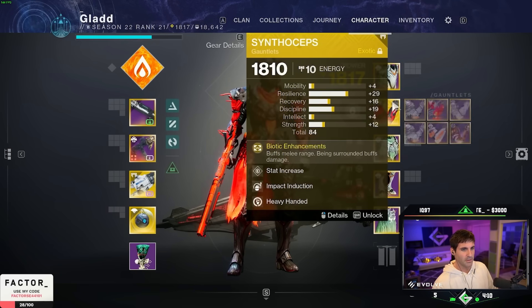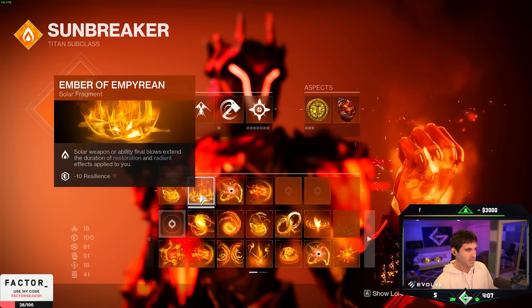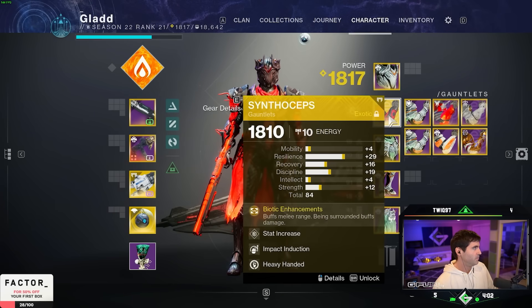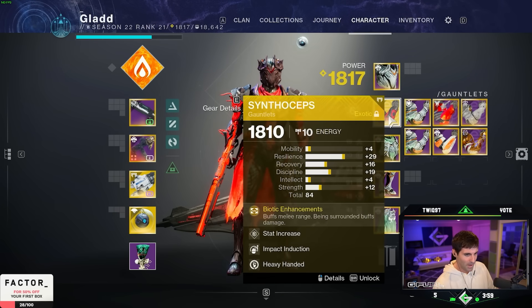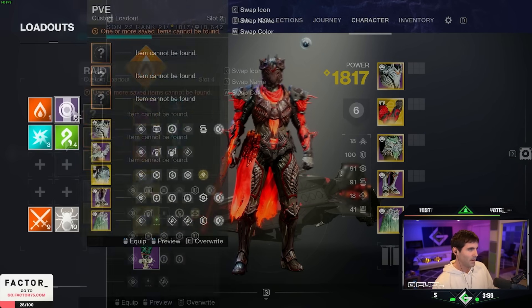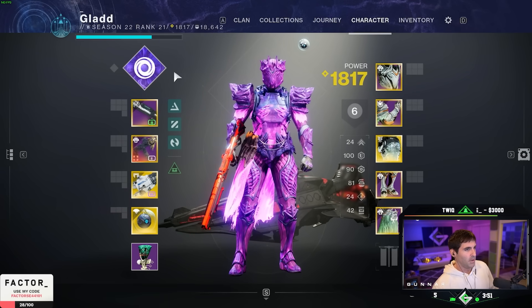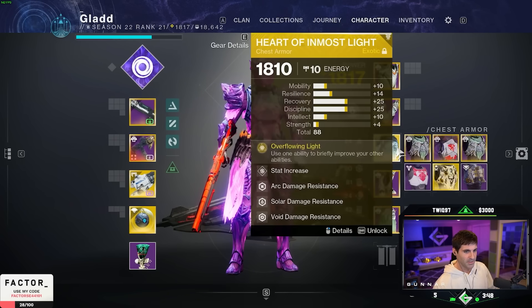As far as builds, I already went over the Solar build with Synthoseps. I'm using Singeing, Empyrean, Solace, and Torches — this is just my huge powerful Solar Bonk Titan build, nothing crazy. I'm going to have Bubble ready, which I think might actually have a place during Crota if Bubble buffs swords.